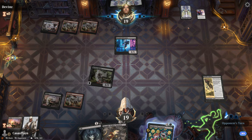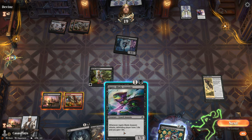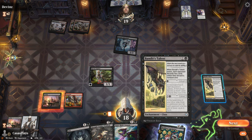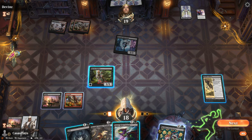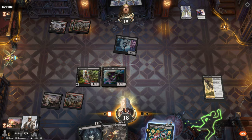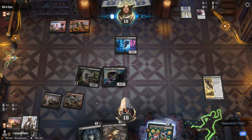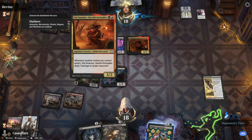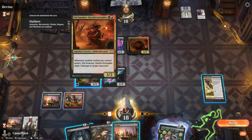Whenever this attacks, the defending player loses one life and you gain one life — that's actually not bad. It costs two. Beginning of each player's upkeep — I can wait until they have one or fewer cards in hand. Throw that down. Vile Smasher, Gleeful Grenadier: whenever another outlaw you control enters, Gleeful Grenadier deals one damage to target opponent. The Goblin Mercenary.